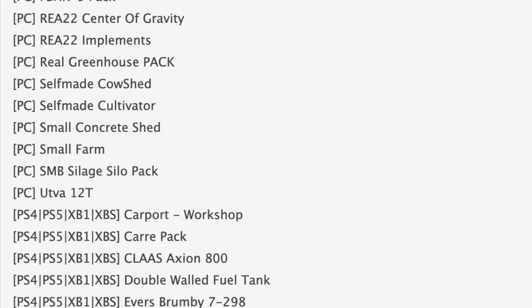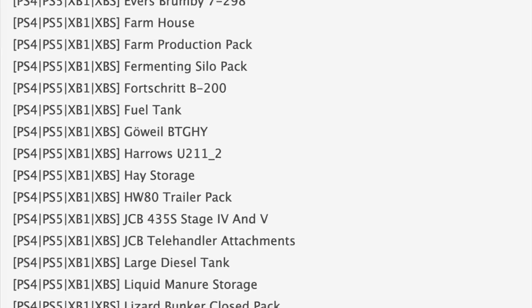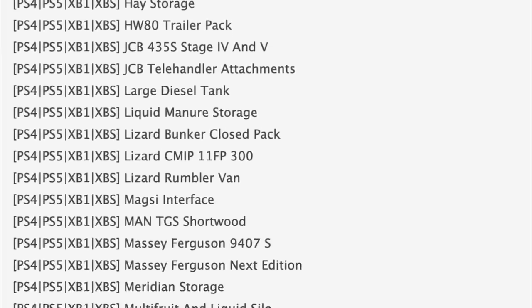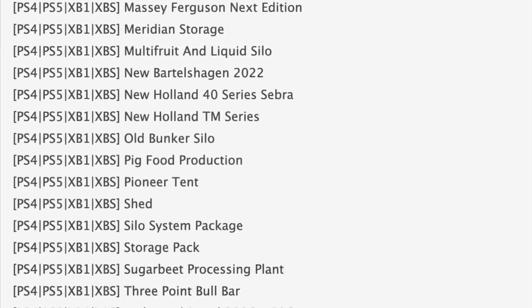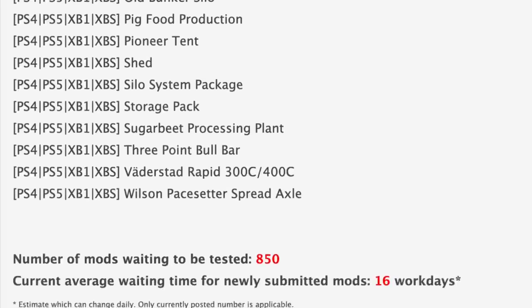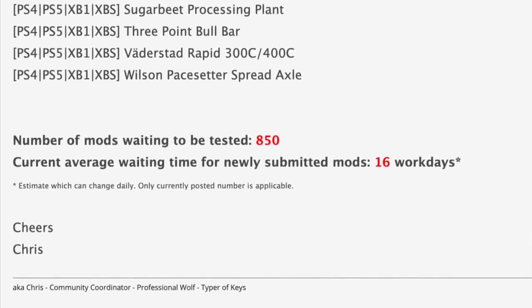That's not all — we also have a few massive Fergusons in testing, New Holland Sever Series finally back in testing, and I think like the third or fourth tenth, but it is what it is. There are probably a hundred other mods on the list but these are just the ones that stand out to me — check the description for a link to the testing list to see everything. All that being said, there are still 850 mods waiting to be tested, and the current average waiting time for newly submitted mods is 16 work days, which is around March 31st.